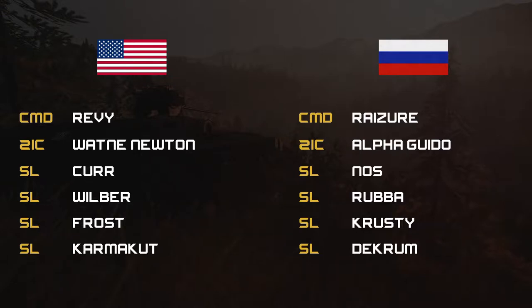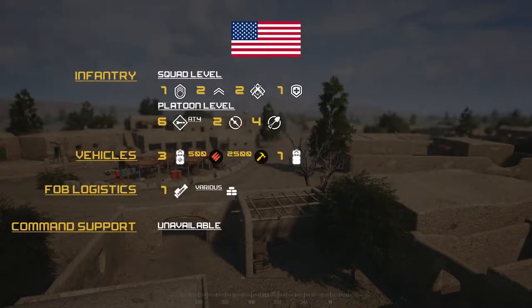Tonight is a round of US versus the Russians. For the Russian side we have command being Ryzer, with his two ICs being Alpha Guido, and his further SLs being Anas, Rubba, Crusty, and Decrum. Moving over to loadouts for the US side: each squad gets one SL, two FTLs, an AR — two ARs, sorry — and one medic.